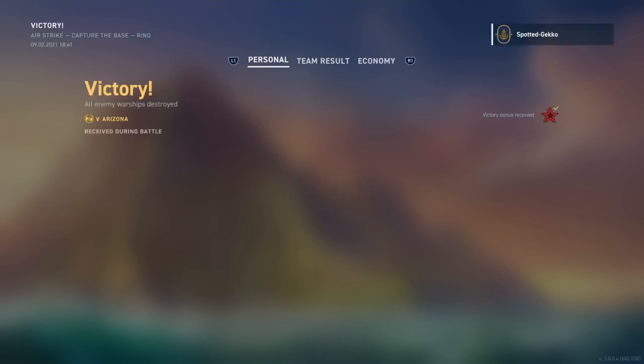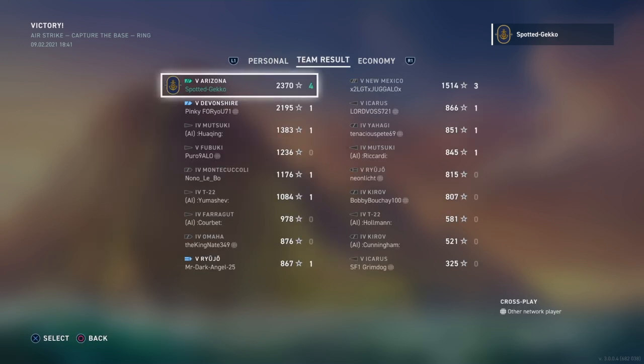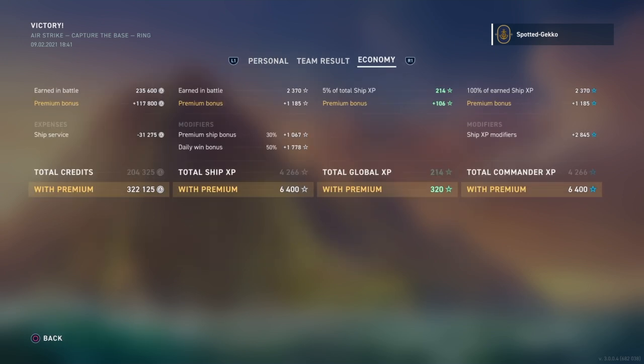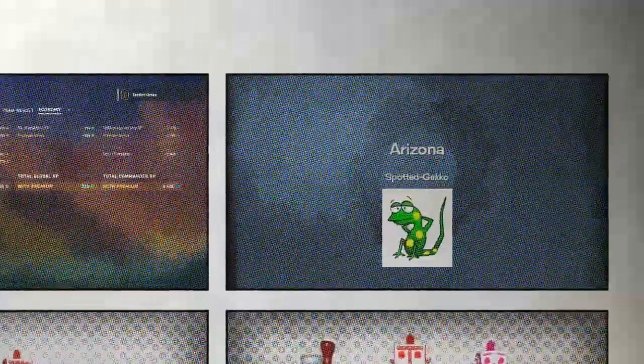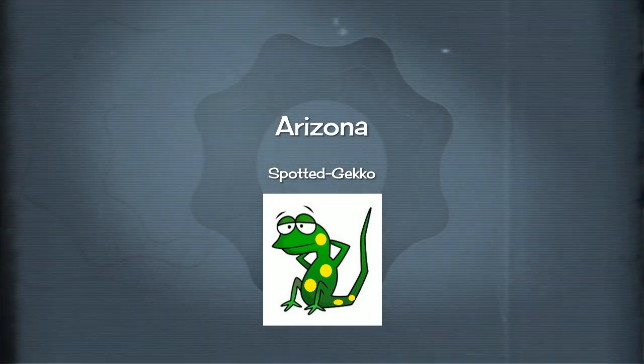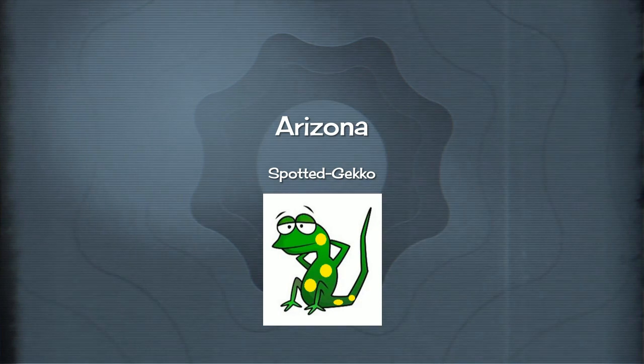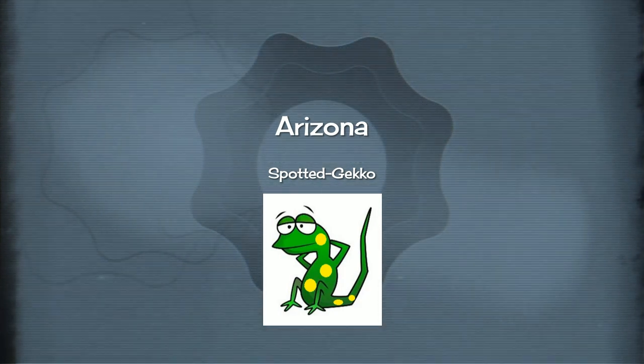Four sinkings with the Arizona — that was a good match, a lot of fun. The Arizona does a pretty good job in Airstrike: 75,000 damage, a couple of citadels all on the carrier, four sinkings, and we got number one on the leaderboard. Anyway, hope you enjoyed this — if you did please give me a like and subscribe for future videos on World of Warships. That was Spotted Gecko Gamer and I shall see you on the seas next time.